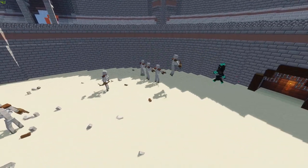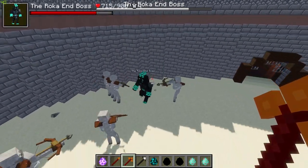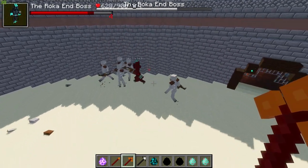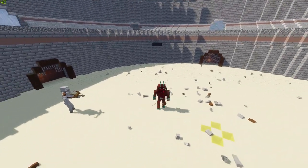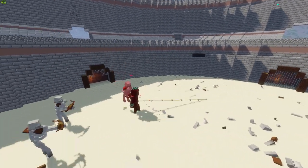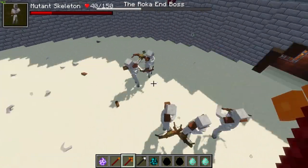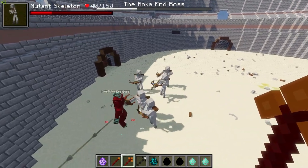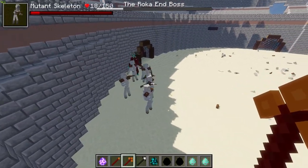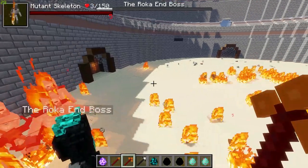An army of skeletons is trying to take this end boss down. One of them is just chilling and not doing much, but the end boss is having a bit of a nightmare. I think it was five or six skeletons — I'm going to say five. He does seem to be struggling a little bit — this is surprising. I thought this guy would mow through them like they're nothing, but he's actually having a little bit of a struggle. He needs to at least take one or two down.